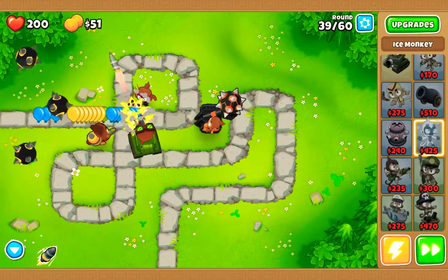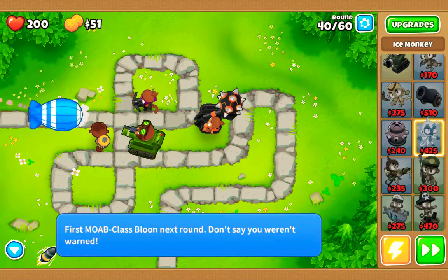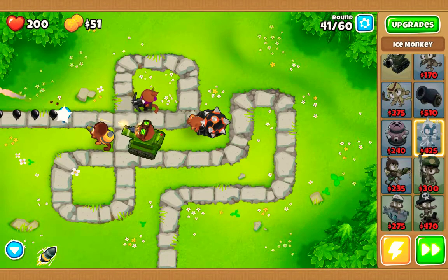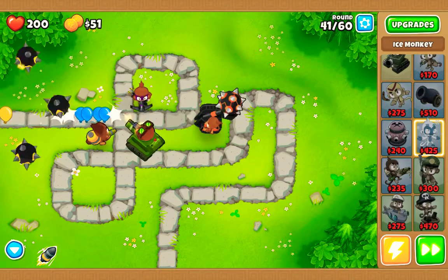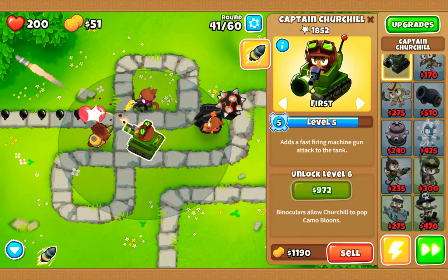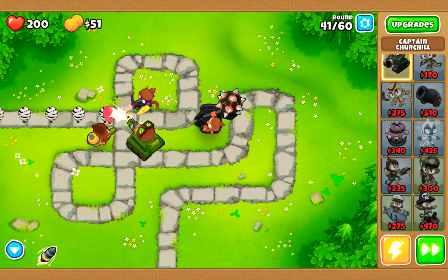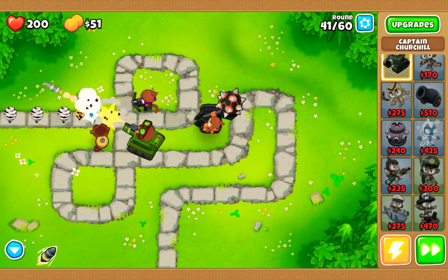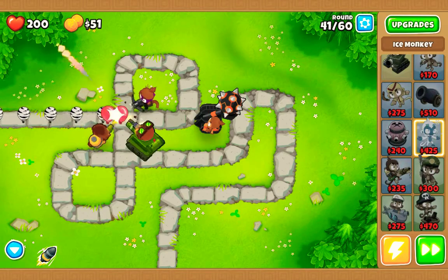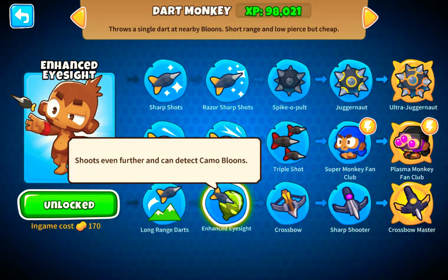Now let me explain balloon types. Red is the lowest health. The black balloons are immune to explosives, which means you cannot destroy them with explosives — so if you're using Captain Churchill only, you have to get him up to level five before those show up, or at least use another tower. The white ones are immune to ice, so you cannot use the Ice Monkey to beat them. Some are camo, which is basically a second tier — the Dart Monkey can't see them.